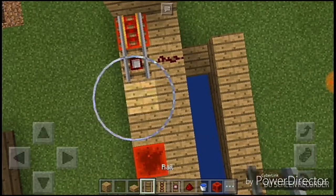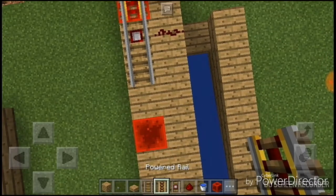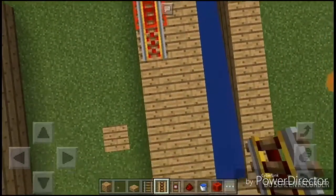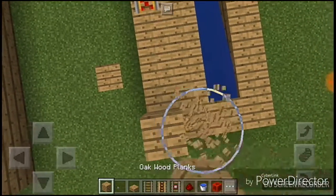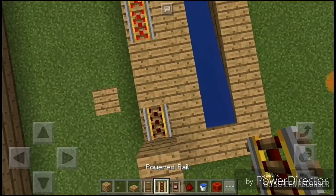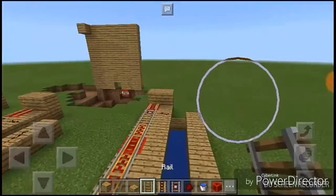Powered rail over there. Powered rail and powered rail and powered rail. Then put this — this only one. Then put rail, normal rail here.